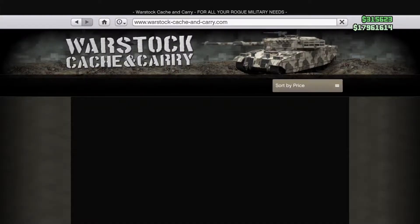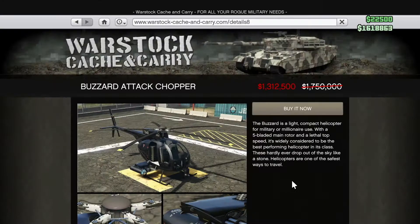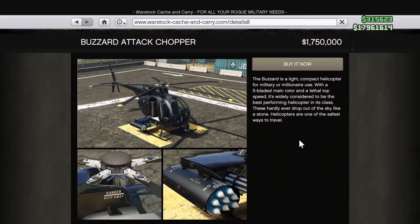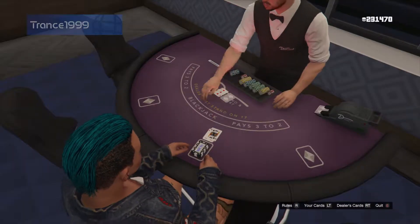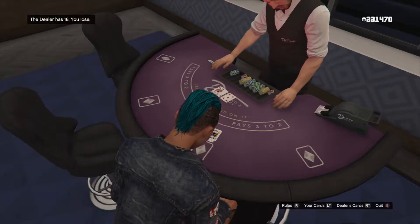You buy the Buzzard on the Warstock Cash and Carry site, and the normal price is $1.75 million. Always look for sales — Rockstar has new sales every week, something is always on sale, and you might save a million dollars if you just wait. When I bought the Buzzard it was 50% off, only $875,000, which at that price it's a steal. But even at $1.75 million, it's a must-have as soon as you can afford it, especially for a new player — it'll help you make even more money. I've spent a lot on items that aren't anywhere near as valuable, like a private blackjack table in my penthouse that cost a million, and all I use it for is losing money.